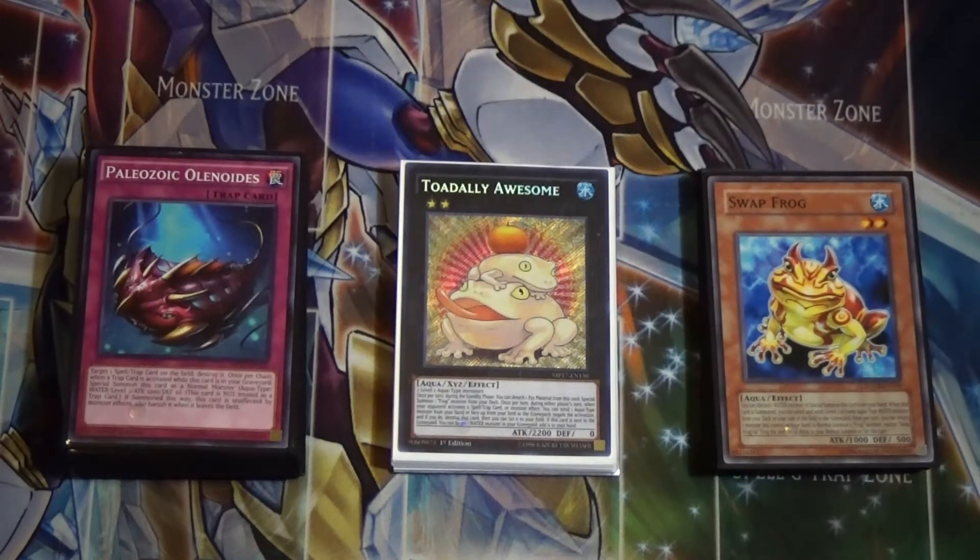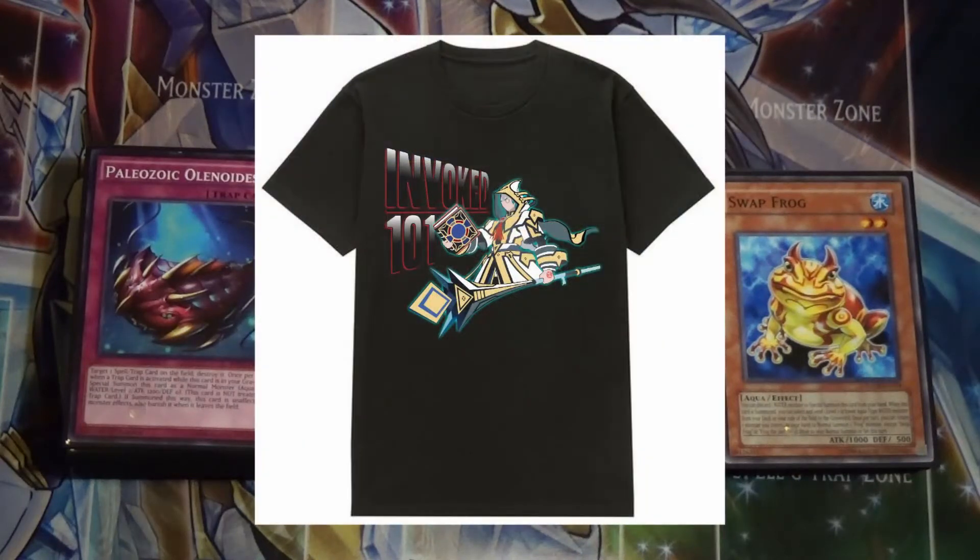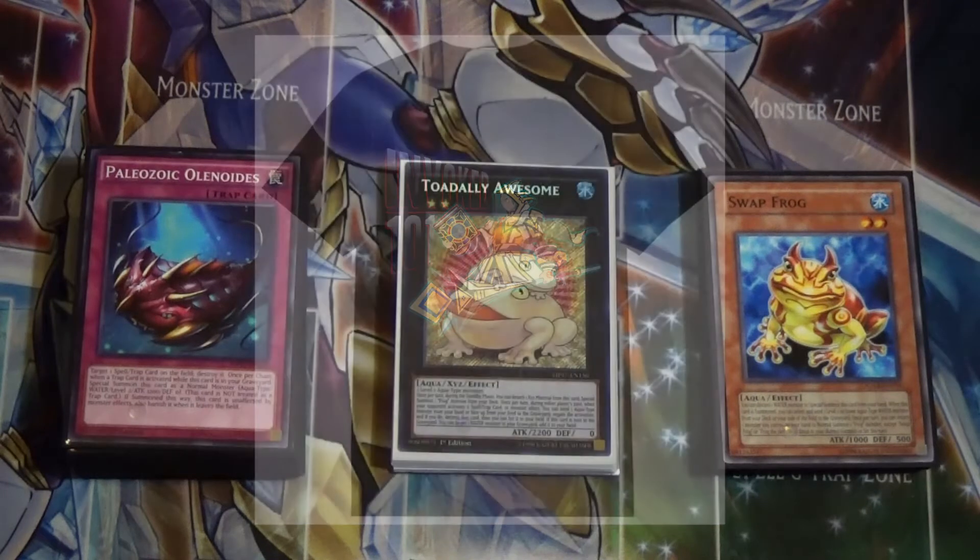Anyway, before we get into the actual deck profile, down in the comments below we have a link to our Discord — general chat is open. Also down there is a link to our Patreon; anything you guys donate goes right back into deck profiles. There should be a new link to our Instagram down there as well. We also have shirts available — you can message us on Discord or Instagram to order. They're $15, but at the time of recording we have 10 pre-order spots open so you can get one for $10.